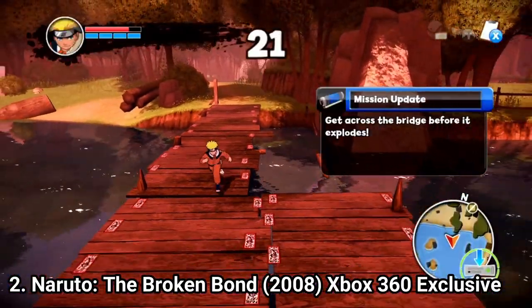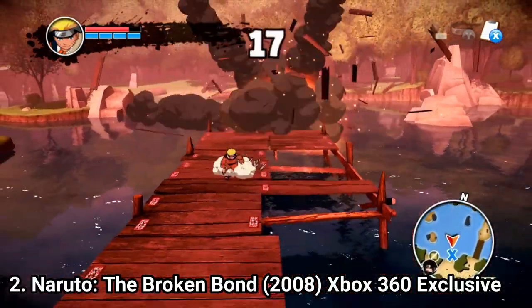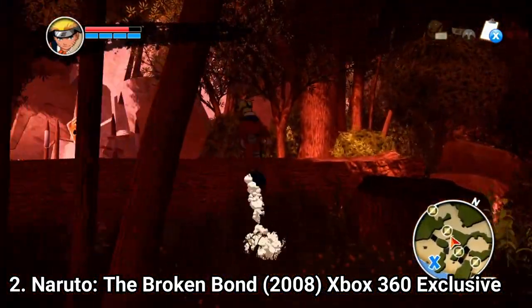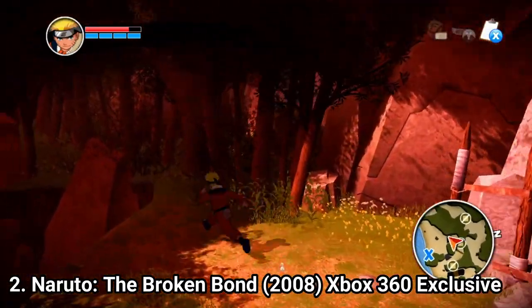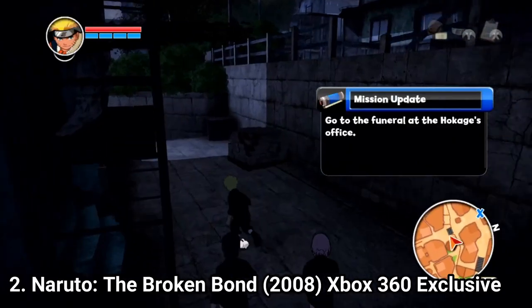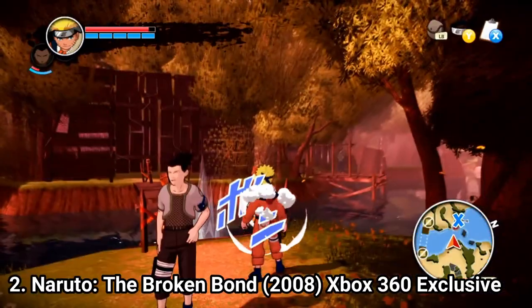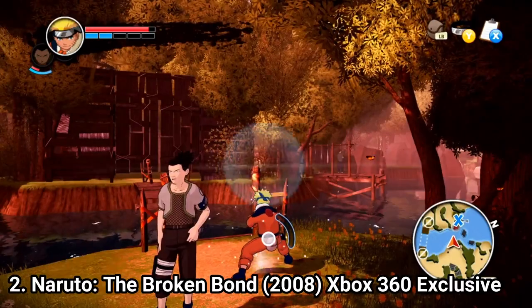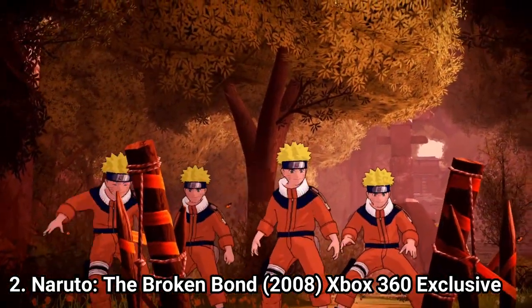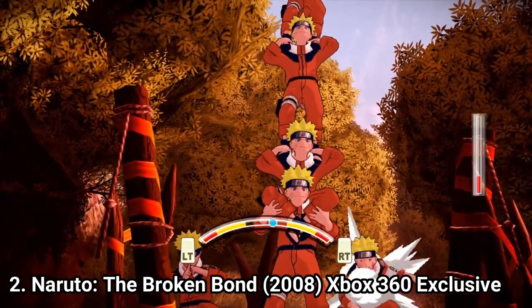The environments look great and very detailed, but some level design choices got in the way from time to time. On the map, it's nice that you also get Konoha to free roam in. An annoying aspect of the game was the repetitiveness — you had lots of fetch quests, and even if characters have different abilities, doing almost the same thing with each one made the game lose its charm.